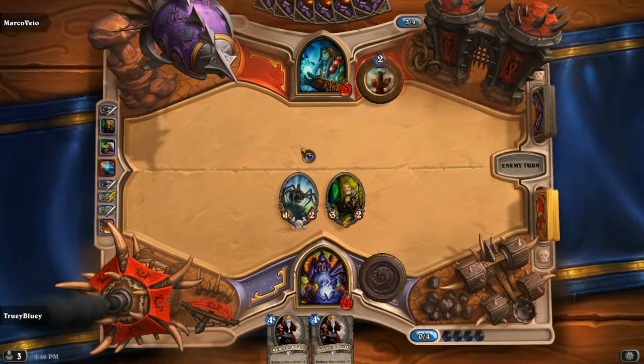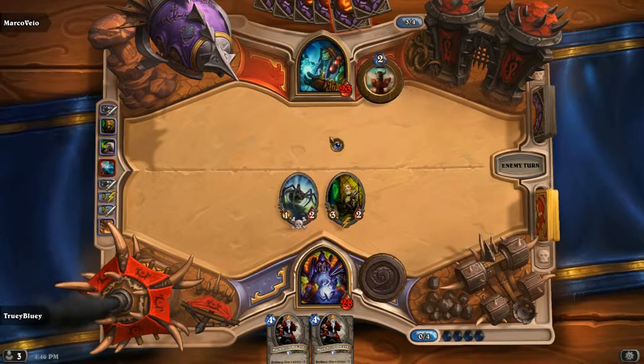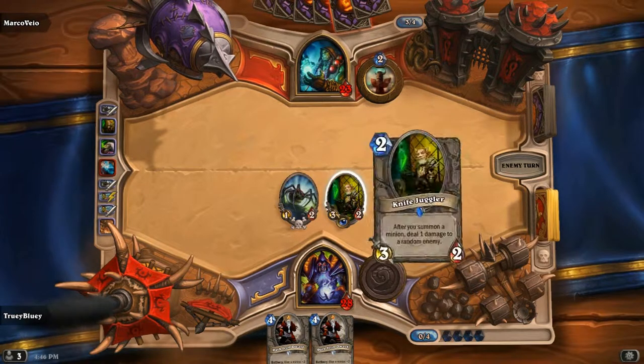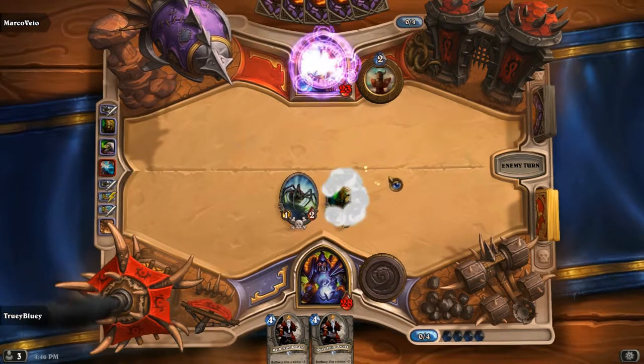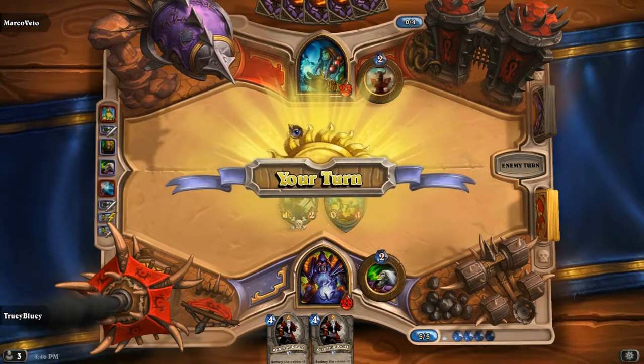He could Totem something, and then Lightning Bolt, or Earthshock the Undertaker, or Earthshock the Knife Juggler, something. Hex? That's a terrible Hex — no offense, Shaman. Just like I mentioned, Dark Iron Dwarfs are kind of bad in this situation if you just want to use them for extra burst damage. You want to save those for when you really need the burst.